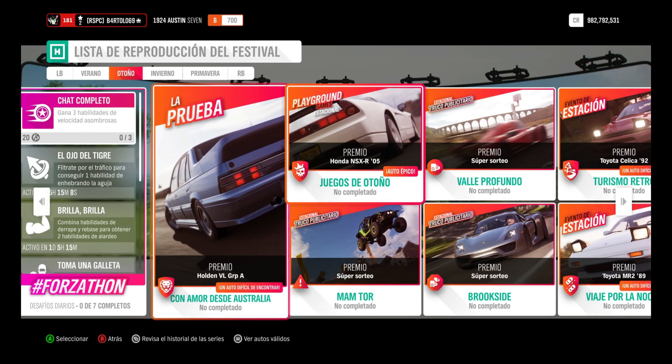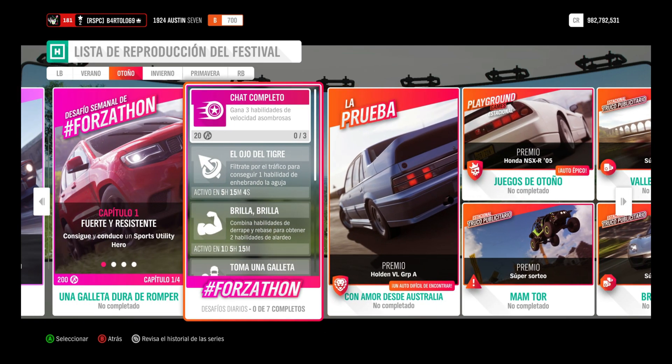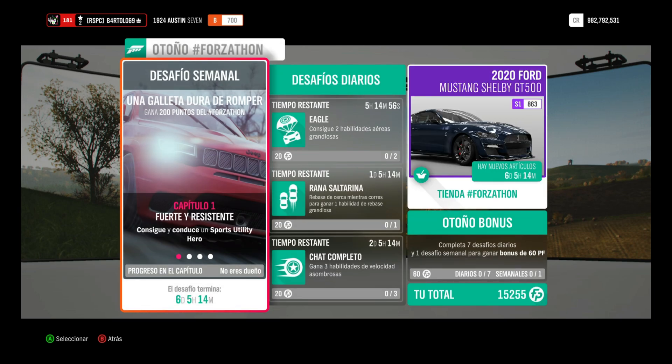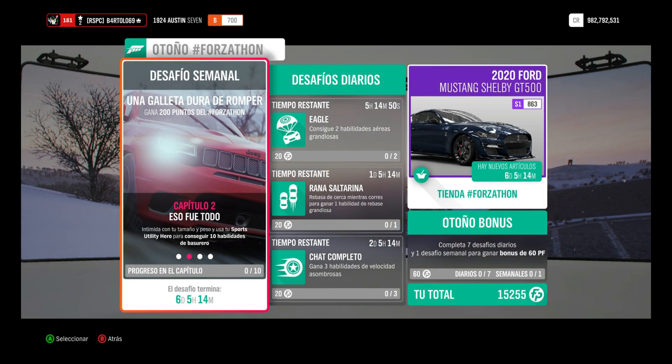El caso es que vamos a hacer el desafío semanal fortatón, se llama "una galleta dura de romper". Ya sabéis que va de cuatro capítulos y hay que hacer su orden correspondiente: capítulo uno fuerte y resistente, capítulo dos fue todo, capítulo tres dominante en tierra, y capítulo cuatro toca y corre.